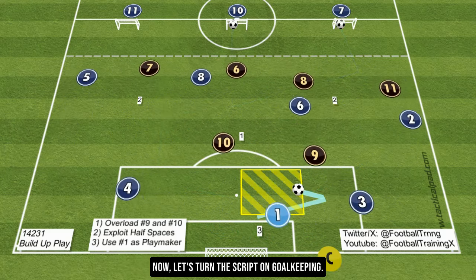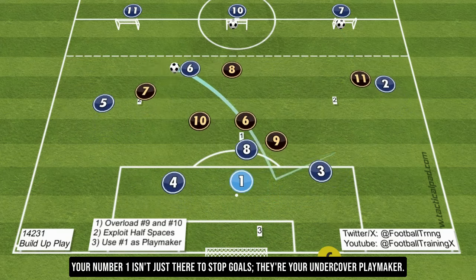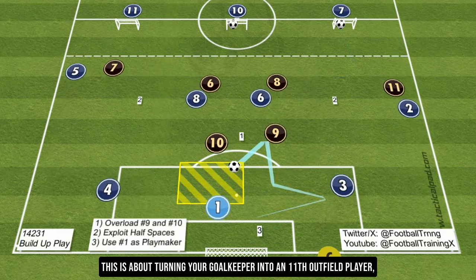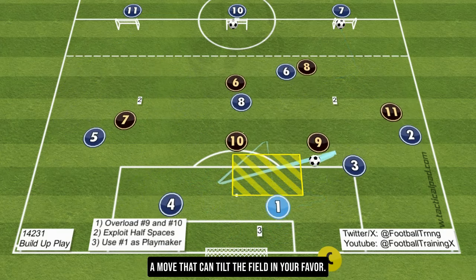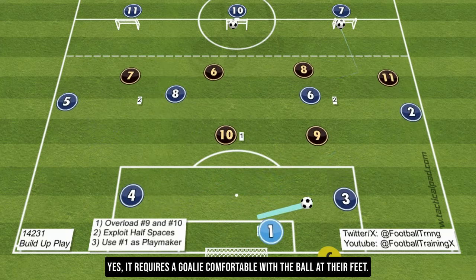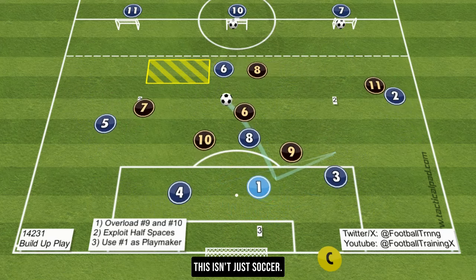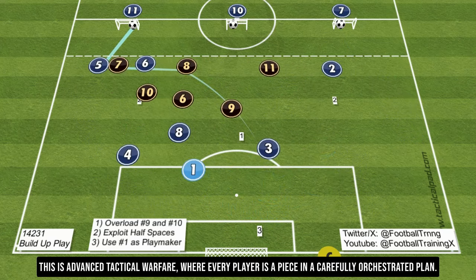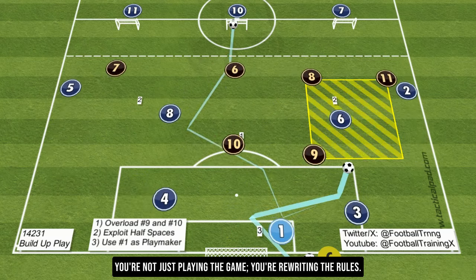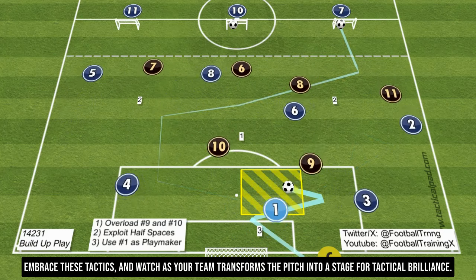Now, let's turn the script on goalkeeping. Your number 1 isn't just there to stop goals — they're your undercover playmaker. Push them up and get them involved in the passing game. This is about turning your goalkeeper into an 11th outfield player, a move that can tilt the field in your favor. Yes, it's risky. Yes, it requires a goalie comfortable with the ball at their feet. But the best victories come from bold moves. This isn't just soccer — this is advanced tactical warfare, where every player is a piece in a carefully orchestrated plan.